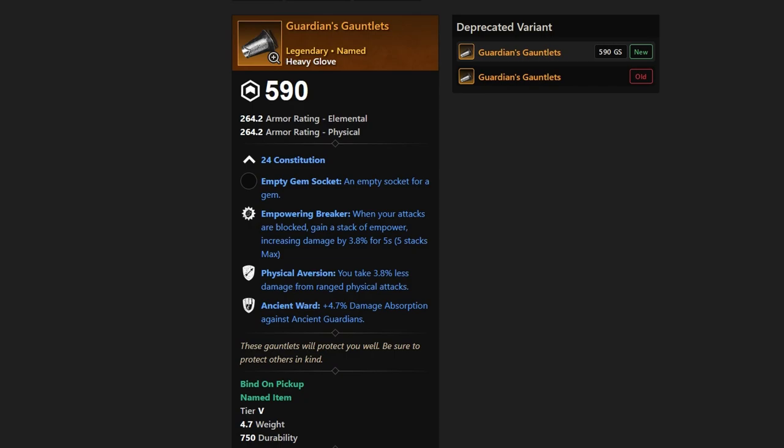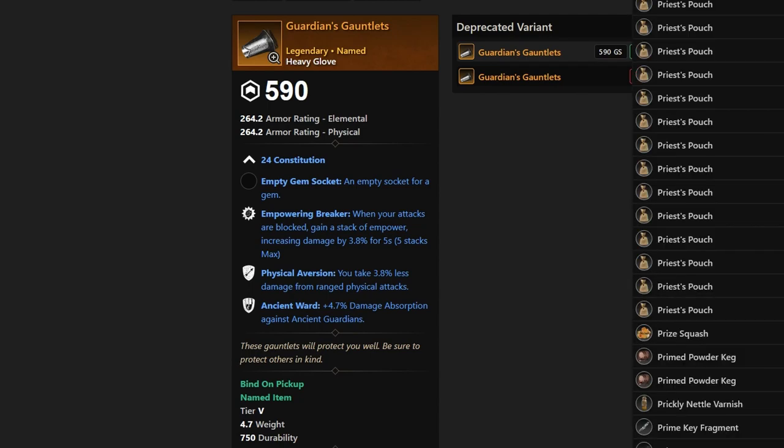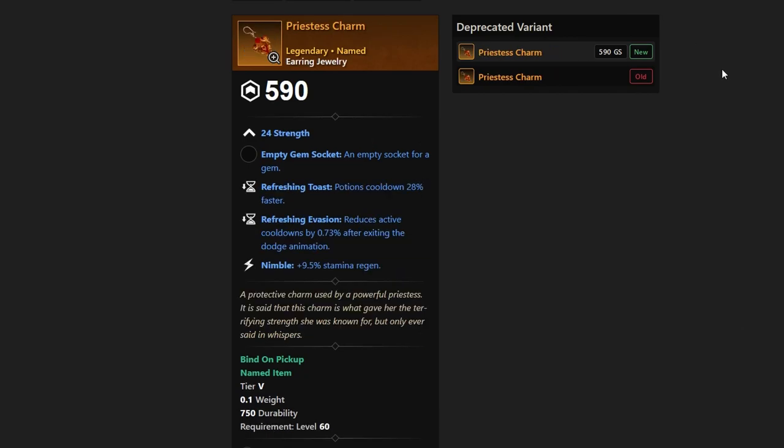We have only two jewelry pieces. The Priestess Charm from Hiroo is an amulet with Strength, Refreshing Toast — so potions cool down 28% faster — and Nimble, which reduces active cooldowns after exiting the dodge animation. Pretty solid jewelry, and depending on the build it could even be better than pre-bis.